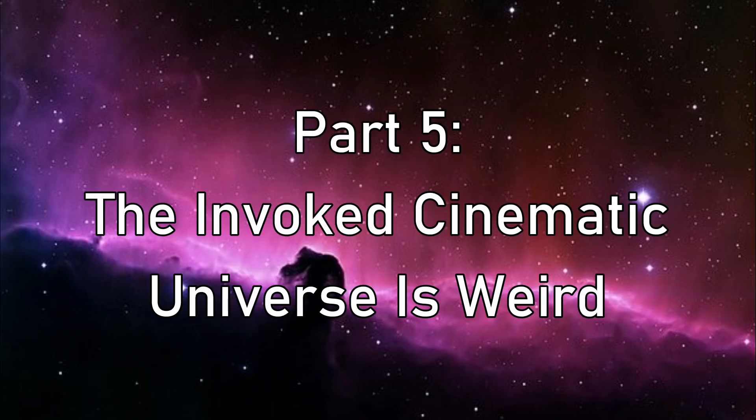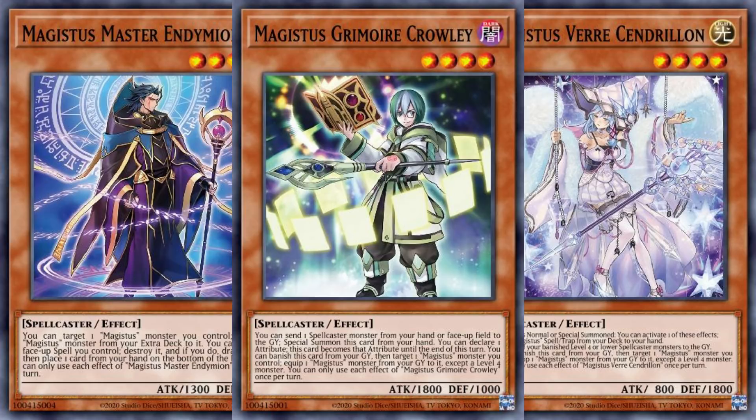So, that's all the Invoked cards — but what do we do with them? As a supplemental strategy they've already seen great success, but we're looking to see how far we can push Invoked proper. We could play a ton of hand traps to both stun our opponent and give us fusion material, but let's do some more research to add depth to this strategy. A theme that slots in very well with Invoked is, surprise surprise, Majestus.